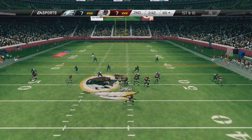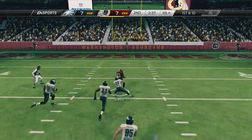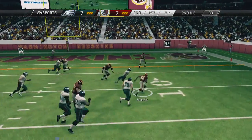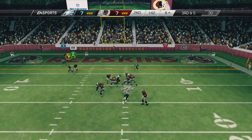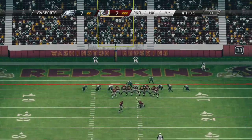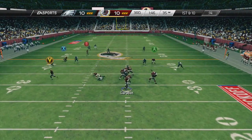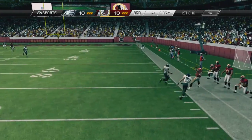Under 2:33 remaining — Fred Davis makes a huge reception, 63 yards on the game. The screen play to Alfred Morris — look at that shoelace tackle, that could have been a touchdown. I take a sack and we call timeout. We decide to put up points before halftime — a field goal makes it 10-7. The Eagles start the second half and tie things up.